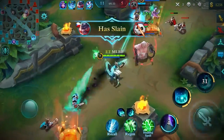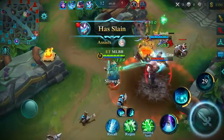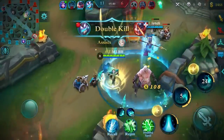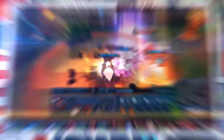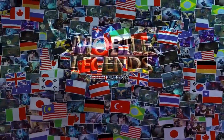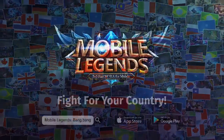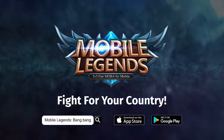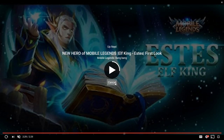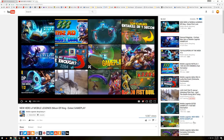Estes looks like a straight support. He has very small amounts of damage, but his ultimate is a heal, his main ability is a heal, and he has a small bit of slowing AoE crowd control. He is a straight healer, and that's something I think a lot of people have wanted in this game. I'm really excited that we finally got it.